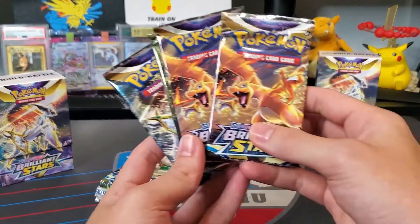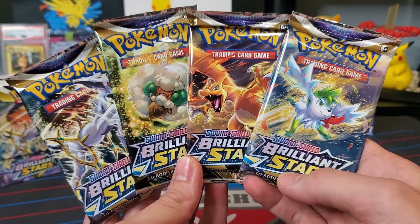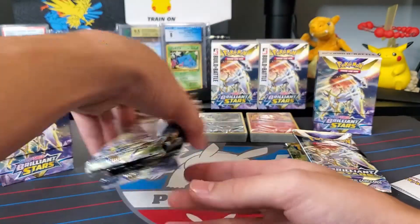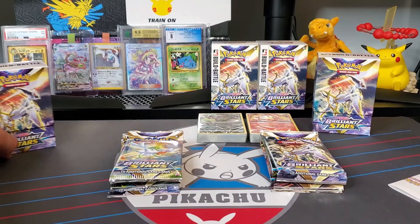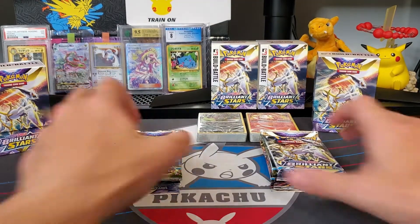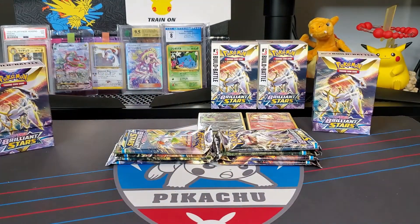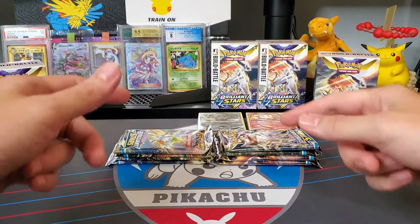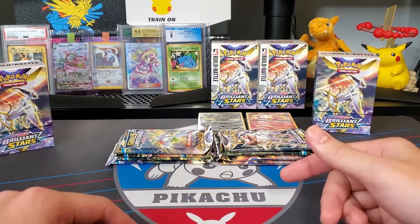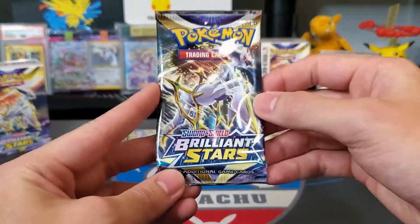Now let's have a quick look at the pack arts — get a nice shot of these here. Beautiful, guys. Let's get into these packs right now. I am super stoked. I haven't really looked at the whole set list, but I know there are Charizards in here. So hopefully we can pull one of these today. Make sure to drop a like if you guys are excited. Hopefully you can bring me some good luck through the power of the internet. Let's crack into the first pack of Brilliant Stars.